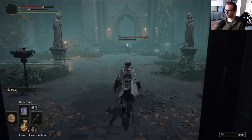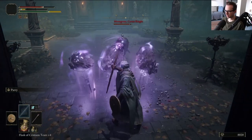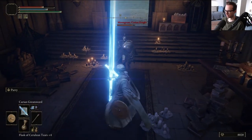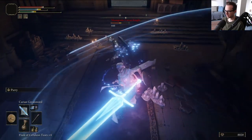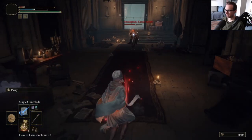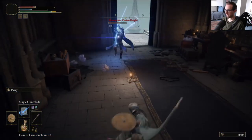This is the dude. How do you like Rock Sling? You don't really like it, do you? This dude is a parry monster. I should have kept more of my magic spells — as in my MP. I don't think you have any flasks left.